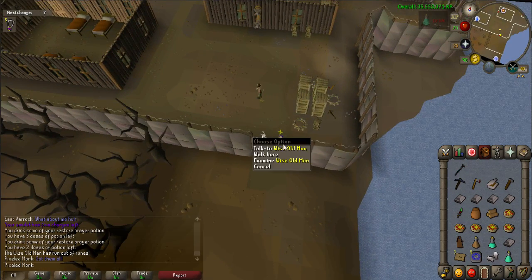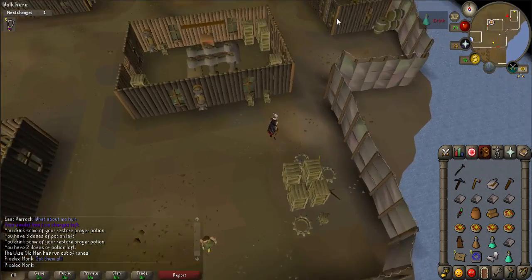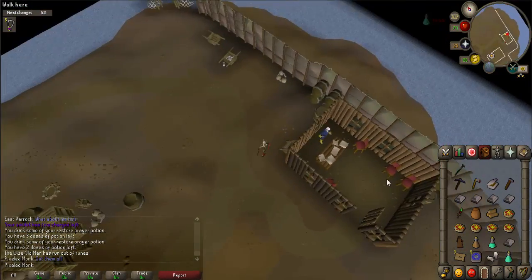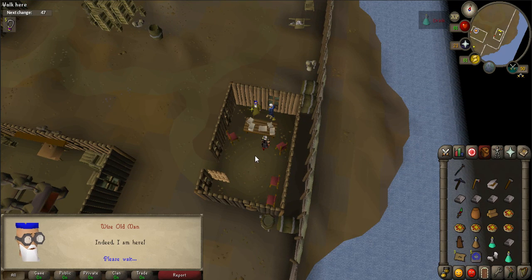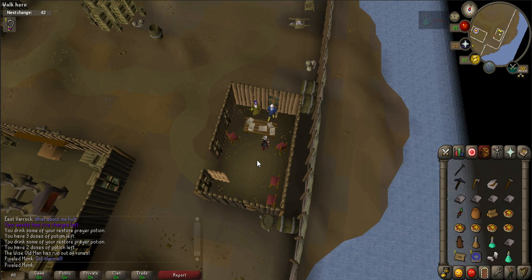He will tell you to find Herman, who is located in a small building to the northeast. Talk to Herman, who will ask you to help make repairs around the colony. If you would like, you can search Herman's desk to receive a book, and if you have a bookcase in your house it will become available.